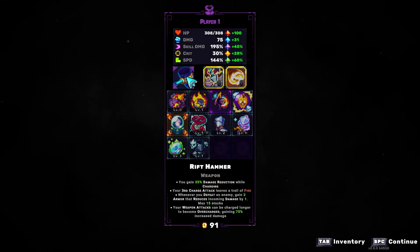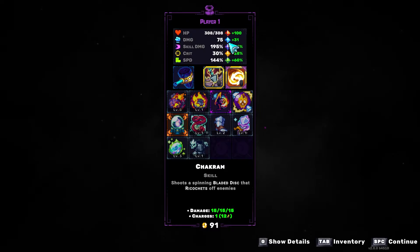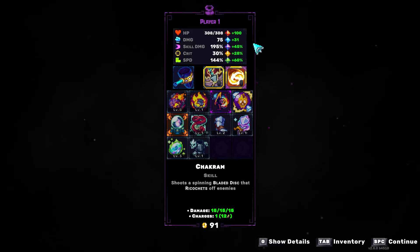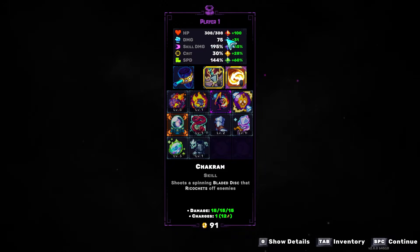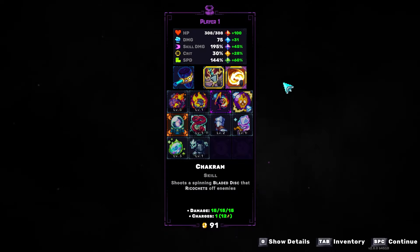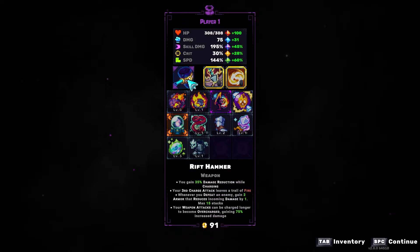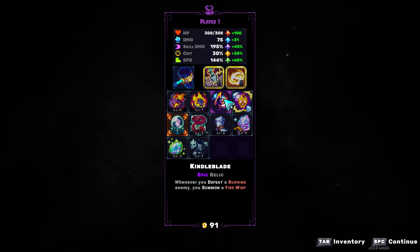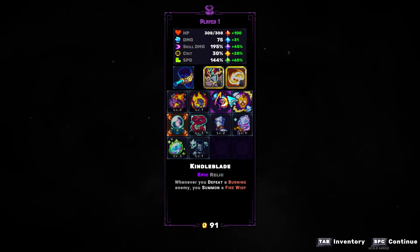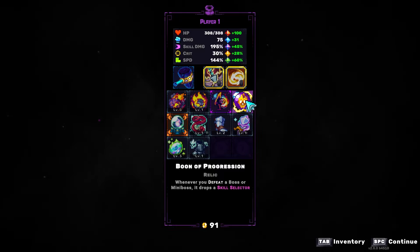Let's just check out the build real quick before we end it here. We ended with 308 health, which is a lot of max health. 75 damage - quite, quite good. Could have been closer to 100, but it's better than 50, right? Skill damage means nothing in this build - I rarely use my skills. 30% crit - that's quite high. I have 44% move speed, a little low compared to where I want to sit which is usually 150 to 160. But overall, really strong. And then, level 5 combustion zone - all you can ask for in this build. Kindleblade also popped off - you can see the Wisps did so much damage. I even let the Wisps finish off the Architect at the end. We got Boon of Progression done - we cleansed the Bane of Progression, so that's another curse I have completed.